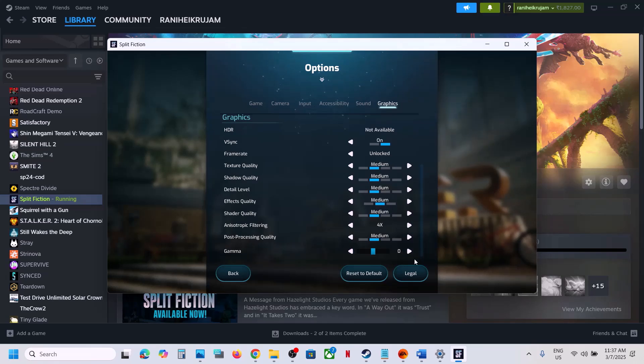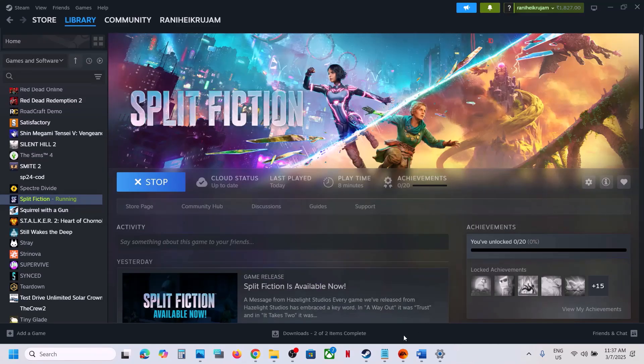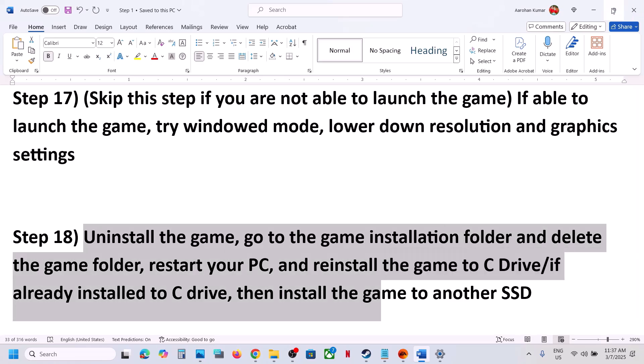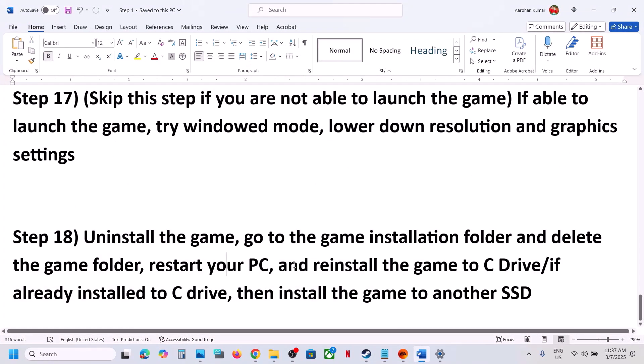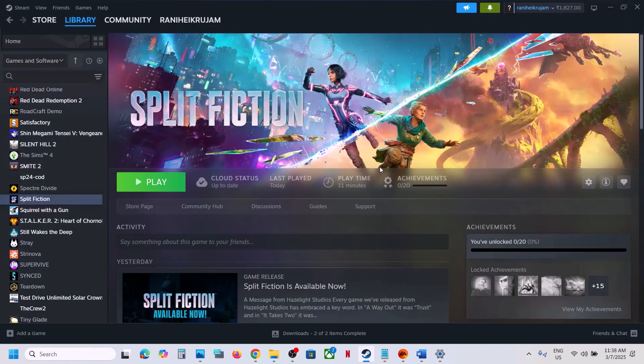If nothing is working, the last step is to uninstall and reinstall the game to a different drive. Uninstall the game, go to the game installation folder, delete the game folder, and install the game to C Drive. If the game is already on C Drive, try installing it to another SSD. One of the steps shown in this video should help you run the game successfully on your Windows computer. Thank you so much for your time — please like this video and subscribe to my channel.